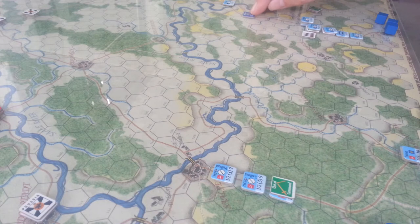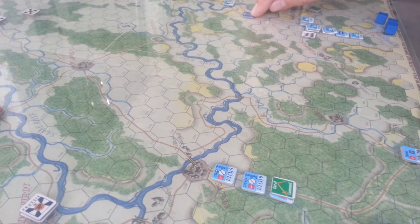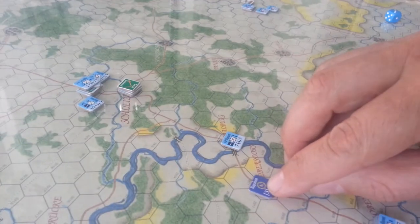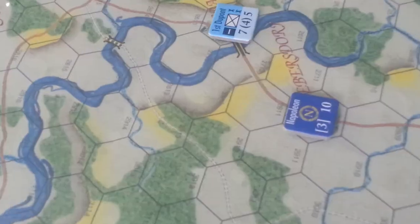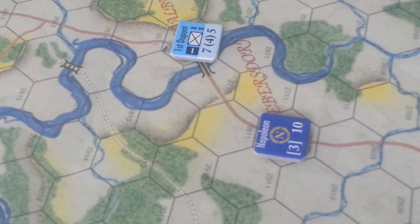What happens is that Napoleon can spend three action points — I'll show you over here, get a little closer — three action points here to put his guys in command.